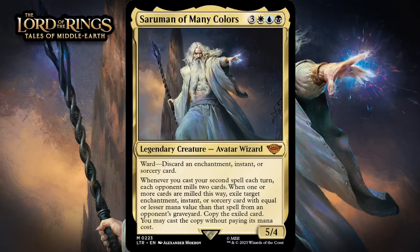Next up, it's Saruman of Many Colors, which for three generic, a white, a blue, and a black, is a 5/4 legendary avatar wizard at mythic rare. It has ward — discard an enchantment, instant, or sorcery card. Whenever you cast your second spell each turn, each opponent mills two cards. When one or more cards are milled this way, exile target enchantment, instant, or sorcery card with equal or lesser mana value than that spell from an opponent's graveyard — copy the exiled card, and you may cast the copy without paying its mana cost. This looks like an incredibly powerful card. The ward means your opponent will often just not be able to target it. And when they can, they two-for-one themselves. They are going to want to target it though, since if you ever cast two spells in a turn it's very likely to give you a free card — and that's tough to beat. Giving him an A.